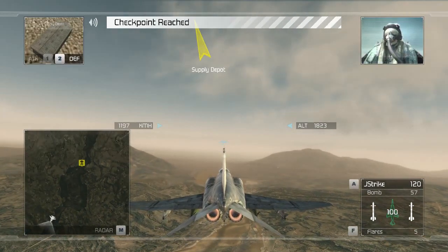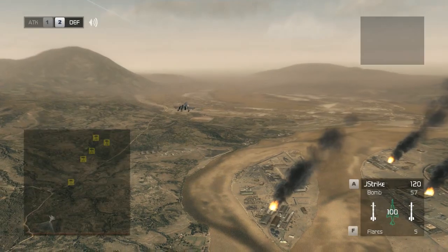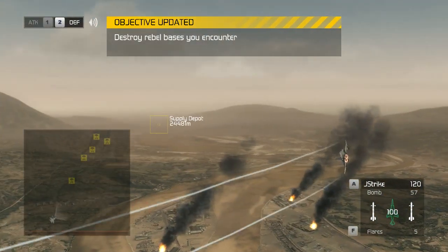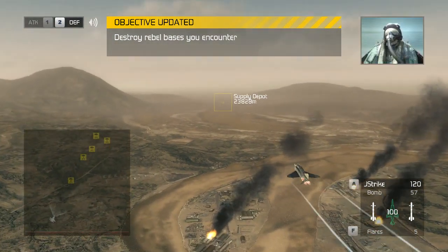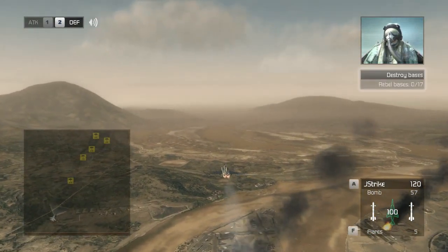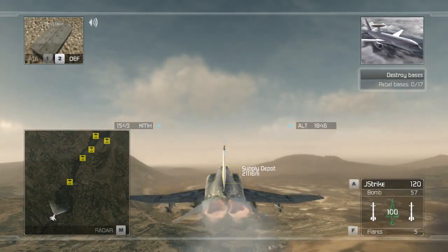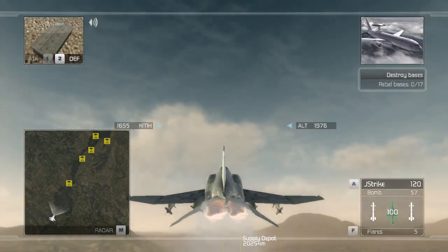Roger, Oracle. The rebel camps are at 0-1-4. Assistance up. Oracle, this is Casper. We've reached the next nav point. I'm seeing blue-blue targets ahead of us. Roger that, 3-1. You're authorized to destroy all the ground targets outlined on your ERS tech map.